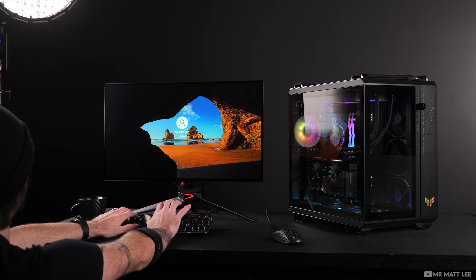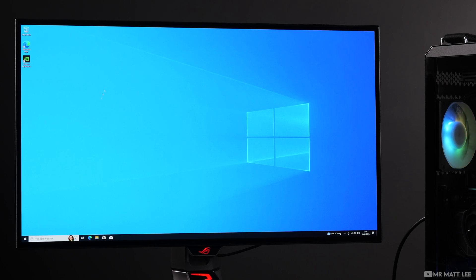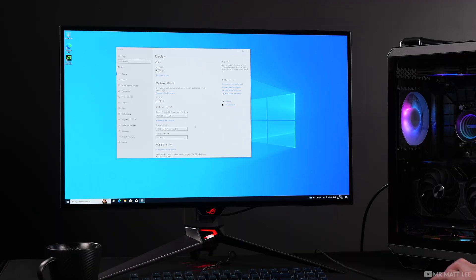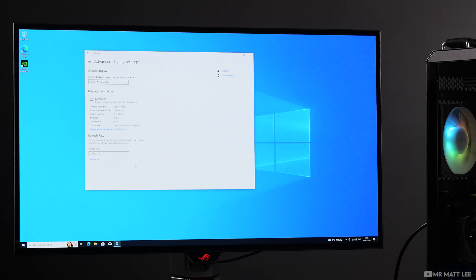That leads us to the next step: making sure your display refresh rate has updated. It doesn't always do this automatically, which can leave you playing at 50Hz on a 144Hz monitor. Right-click the desktop, head to display settings, scroll to the bottom and find advanced display settings. Click this and you will see the refresh rate. Mine automatically defaulted to 240Hz, which is correct — be sure to choose the one which reflects the monitor you are using.